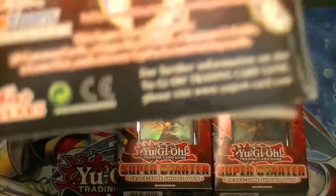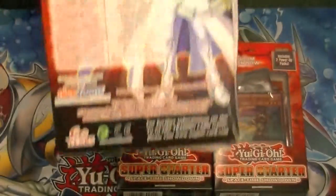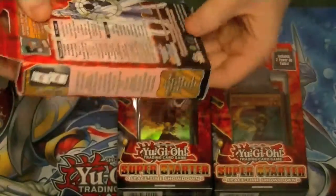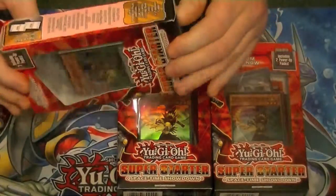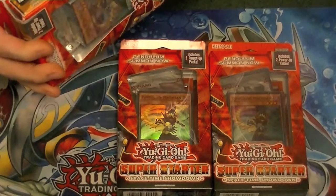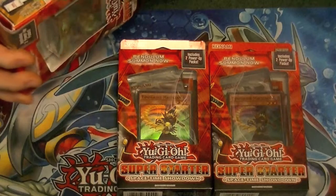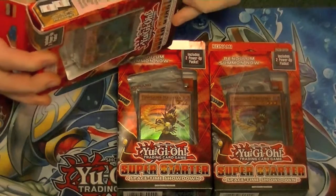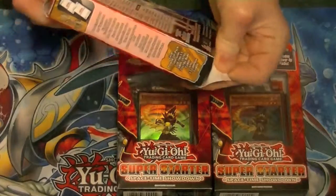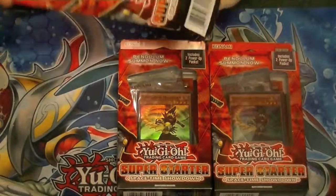For me, basically all I'm after are the Pendulum Monsters and Supply Squad. And out of the power up packs, probably the best cards to pull would be Mirror Force, Call of the Haunted, Roda, and Divine Wrath. So yeah, we'll get right into it.